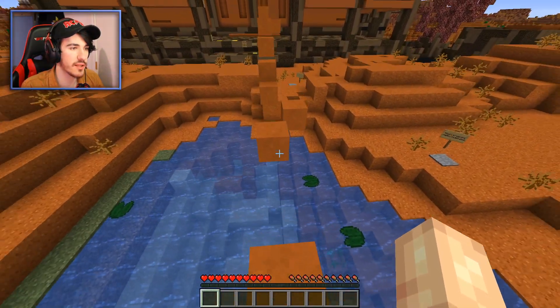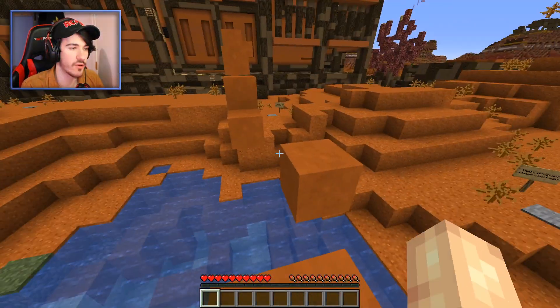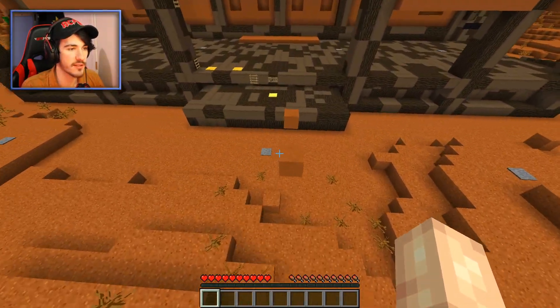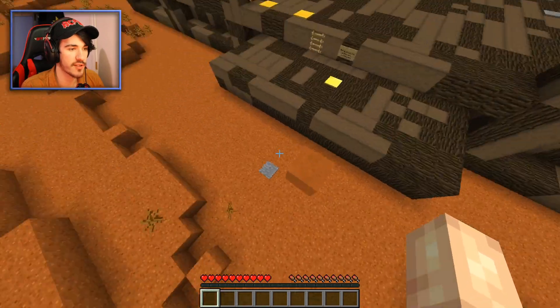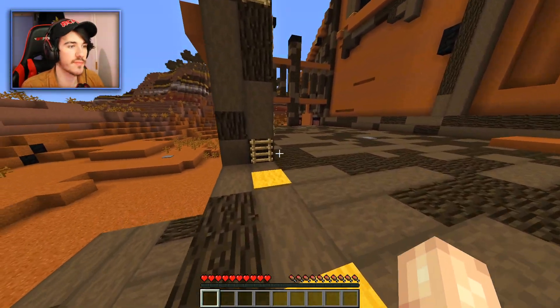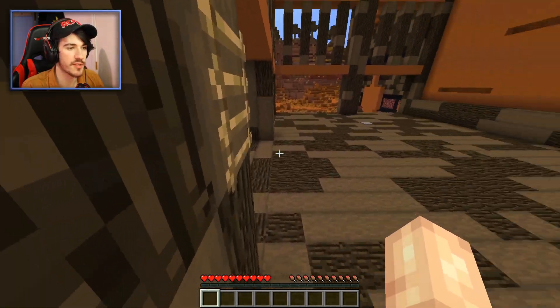Pressure plates reset you. There was a book in that barrel, a readme, and it said basically if you fall, stand on a pressure plate and it'll reset you to your spawn point — that's why you can see all these pressure plates around. These pressure plates are checkpoints. Gold pressure plates are always checkpoints, so it's pretty standard.